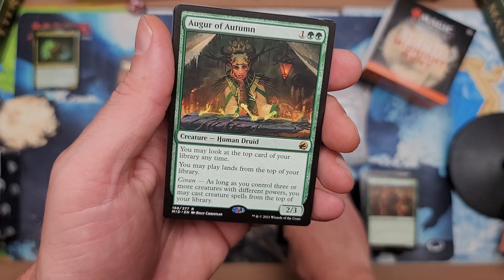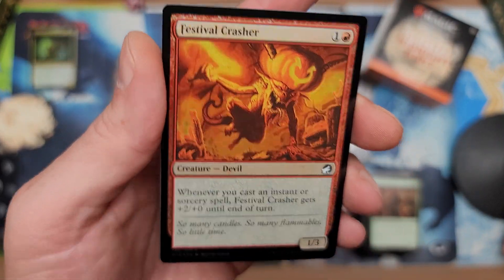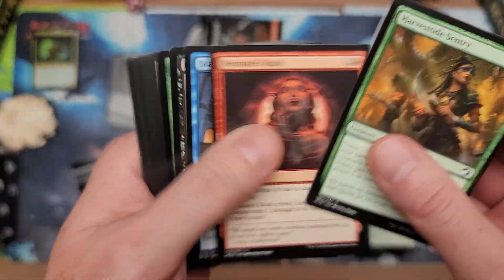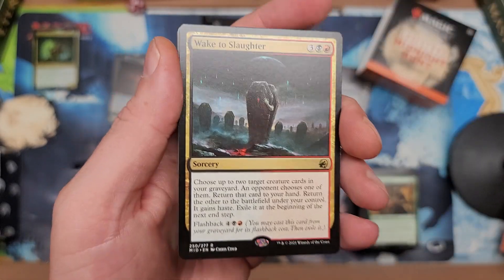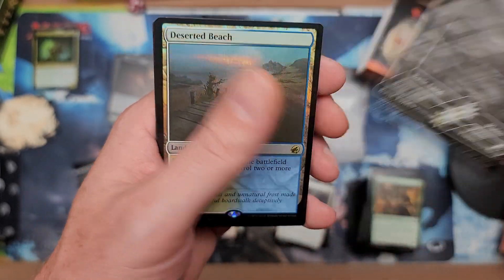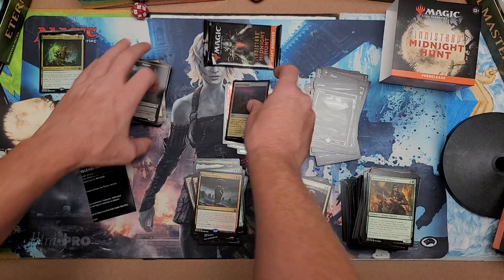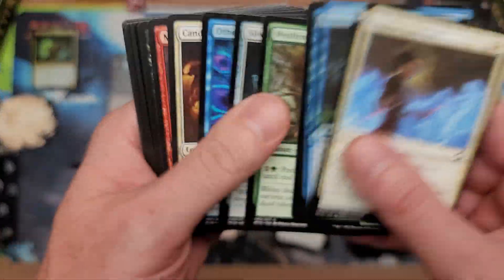Augur of Autumn — another solid pool. What a kit — this was a good kit, already over 35 dollars in value easy. Swamp, Festival Crasher, celebrating more pumpkins — back-to-back pumpkins guys. All right, going back — two more to go. Loyal Griffin, Coveted, and Wake to Slaughter — I think we have a foil. Wake to Slaughter shows up, planeswalker too. Deserted Beach — nice. This was definitely a nice kit, really cool.